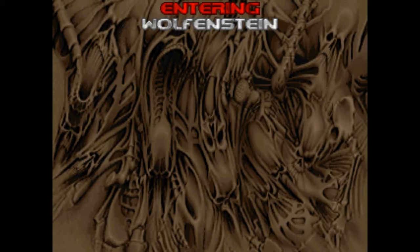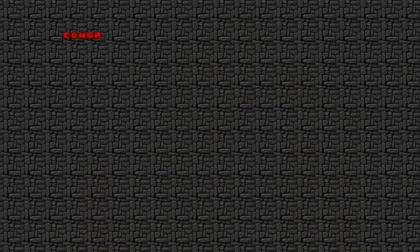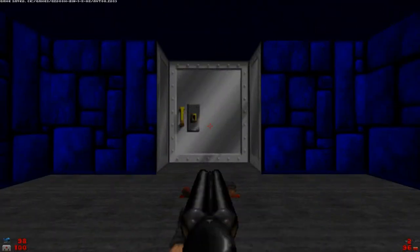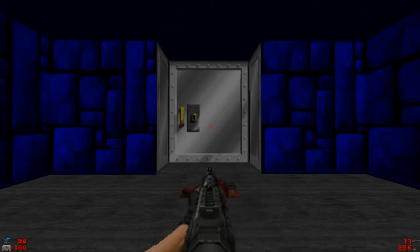So, entering Wolfenstein. Yep, it's Wolfenstein. Congratulations, you've found the secret level. Looks like it's been built by humans rather than demons. You wonder who the inmates of this corner of hell will be. If you played any of the Wolfensteins, especially the first one, or even the Spear of Destiny, you will recognize this level.